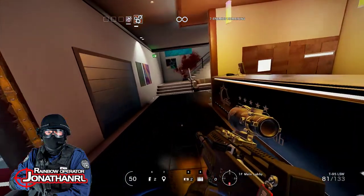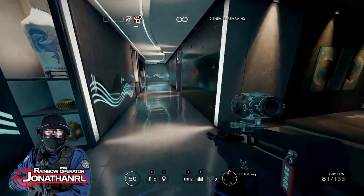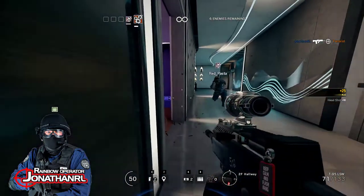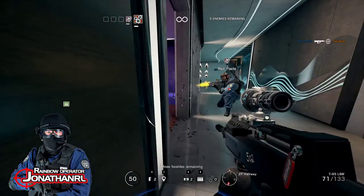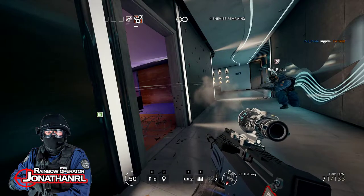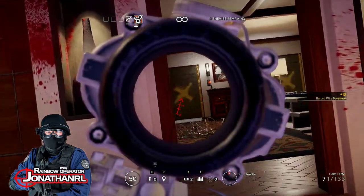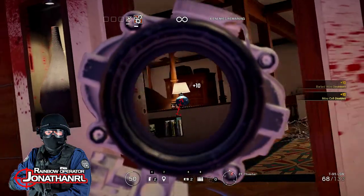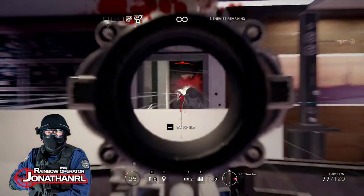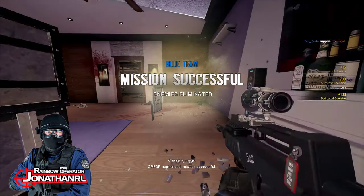We'll go back upstairs and see if we can find more enemies there. It doesn't seem there are any on the ground floor. Go inside and clear the room — I'll cover the corridor. Well done — you're getting the hang of this. I'm almost dead here, so you better cover me. Top four neutralized — mission successful.